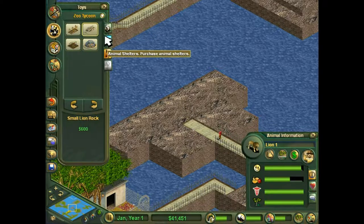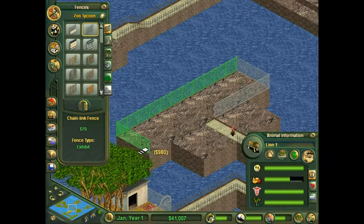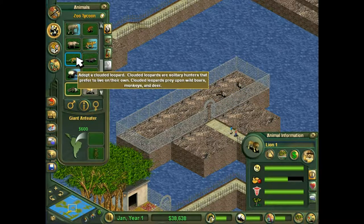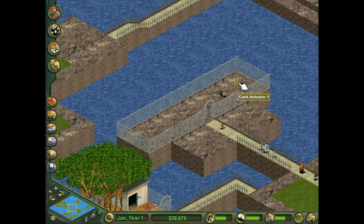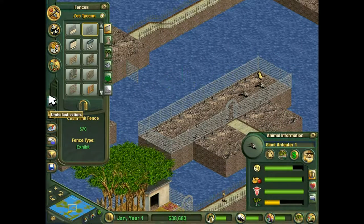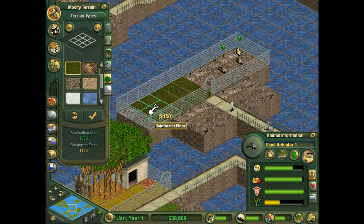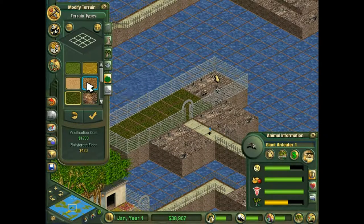I do have my next exhibit planned as well. I don't know all of the popular animals, but I happen to really like using this animal because it takes up such a small space. The giant anteater doesn't need a big exhibit and is $600. They want rainforest floor as most of their terrain. Needs grass, let me get the grass and dirt in.